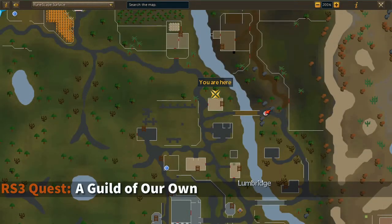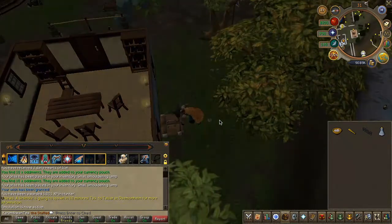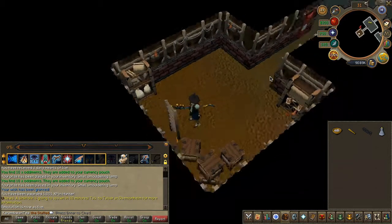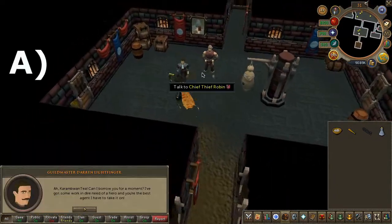To begin the quest, head to the area located here on the map. Head down the trap door and speak to Darren, then accept the quest.